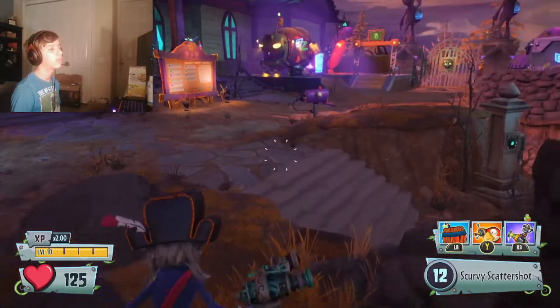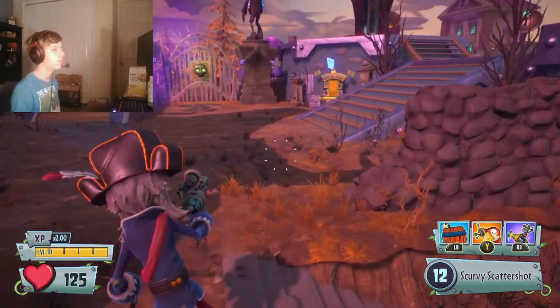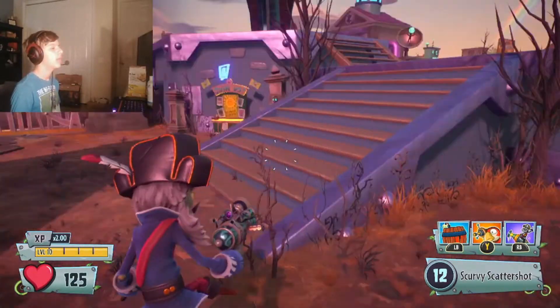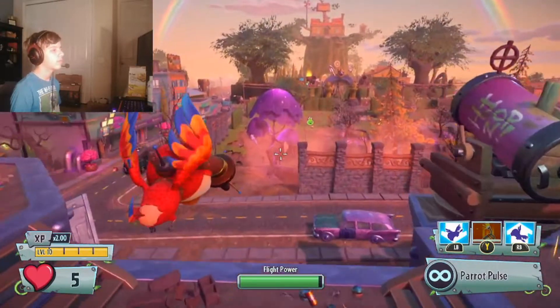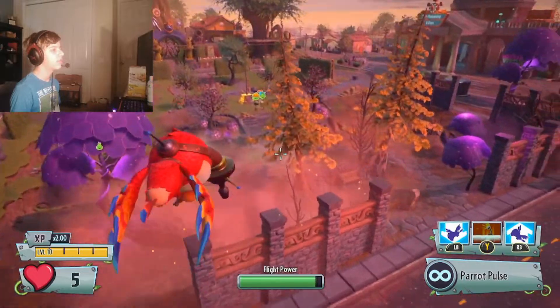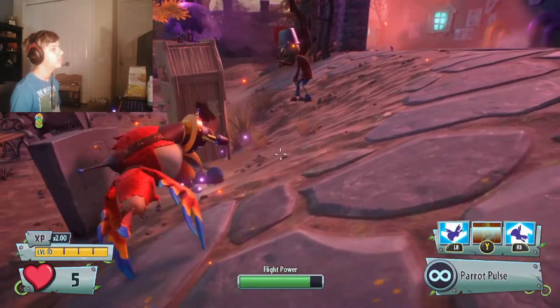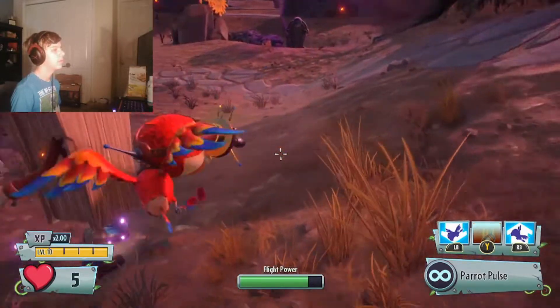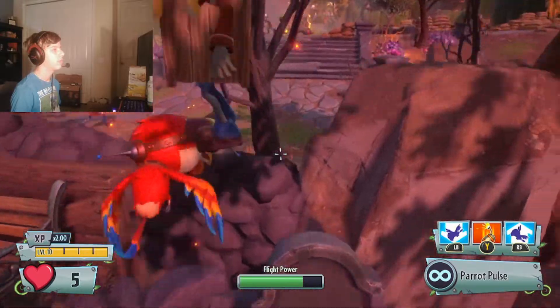Now for the next trick — or more of a troll — this one is with Captain Deadbeard or Cactus, either one. Everyone has a drone, and you can use this with any drone. I'll go ahead and equip my drone and go up to, let's say, one of these brown coats or this coffin. I can actually push my teammate.